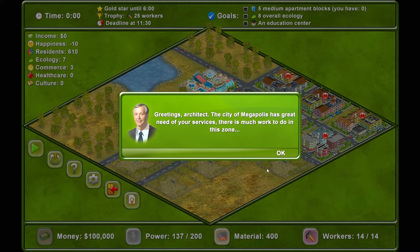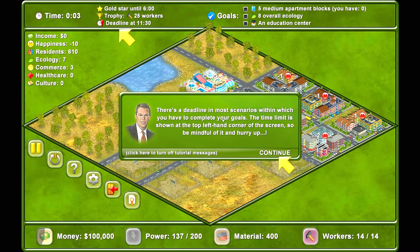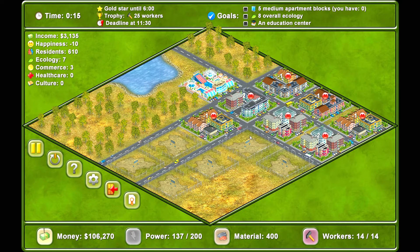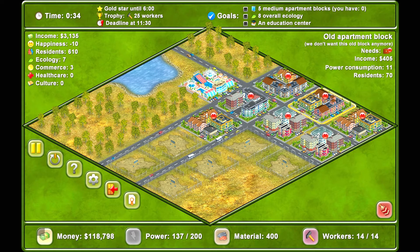The city of Megapolis has great need of our services. We need five medium apartment blocks and eight overall ecology. We'll have to figure out what ecology is. There's a deadline in most scenarios within which you have to complete your goals — the time limit is shown at the top left corner of the screen. You can always turn off this deadline in the options menu.